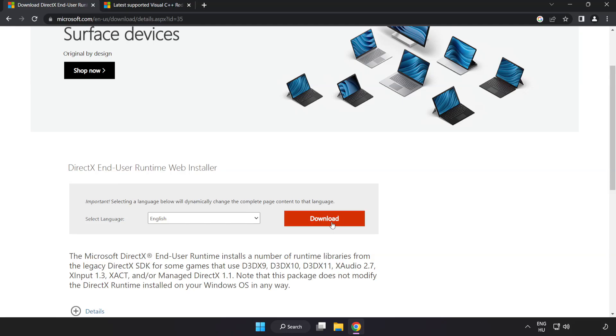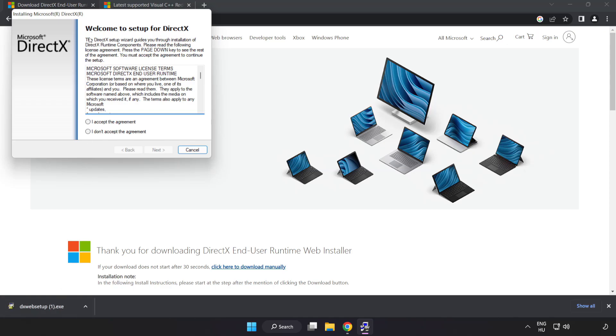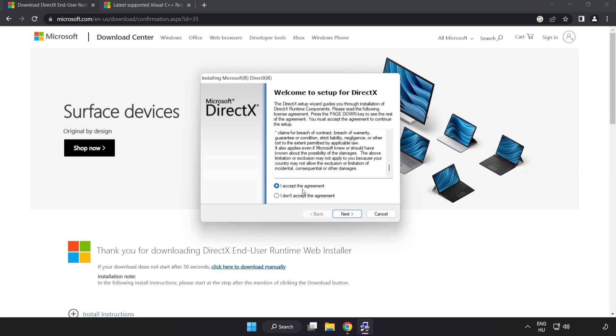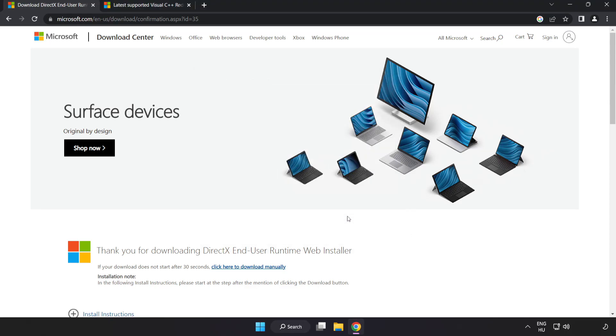Click Download. Install the downloaded file. Click I accept the agreement and click Next. Uncheck Install the Bing Bar and click Next. Installation complete — click Finish.